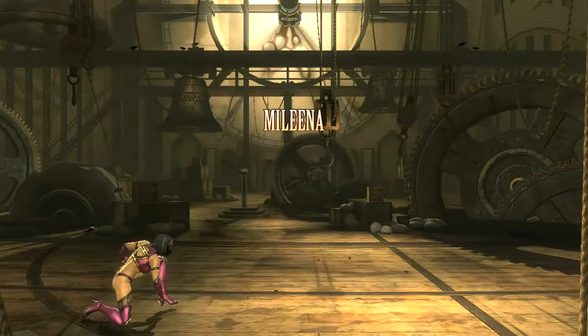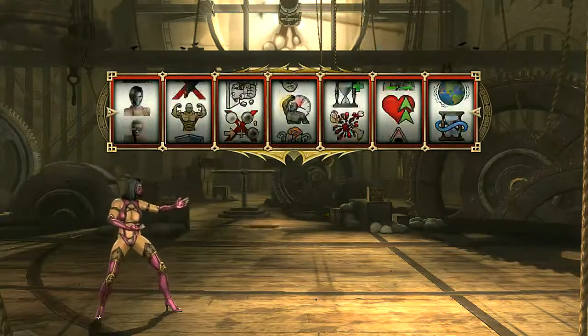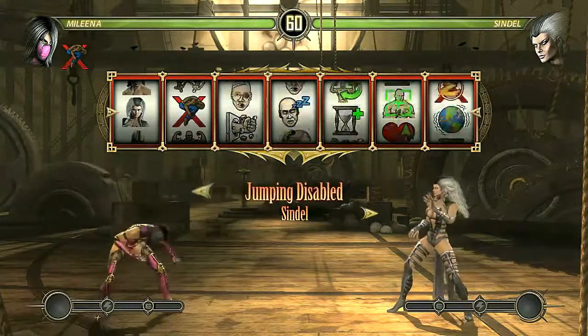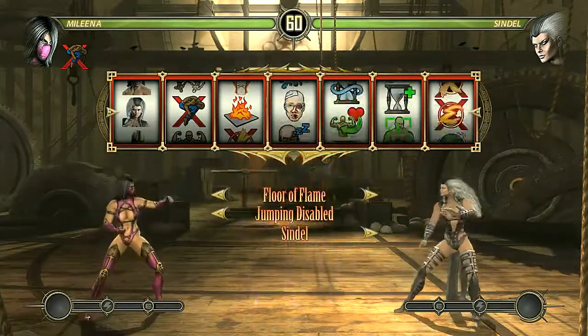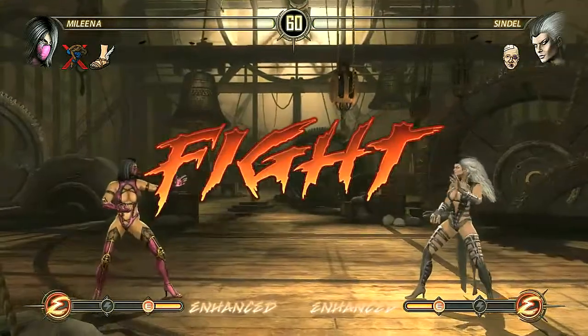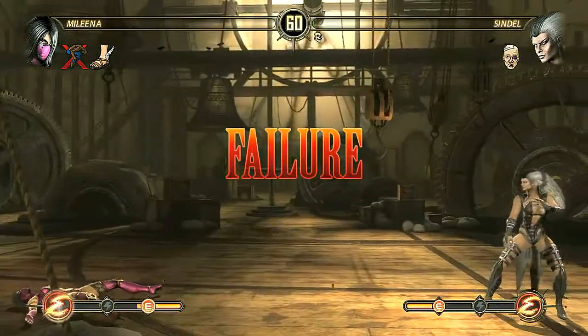Initially Test Your Luck was just this idea where you'd have these slot reels that would randomly pick different modifiers — who you would fight, who you would be. And these modifiers were just exposed elements like flip the screen upside down, double damage. When we implemented this, people were so excited about it that it actually ended up spawning off its own separate mode in the game.